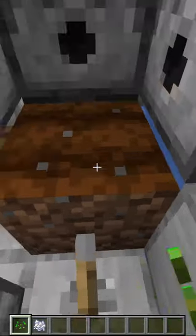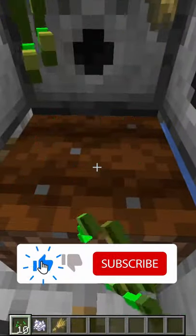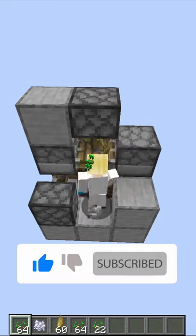Then fill all your dispensers with bone meal, click the lever, right-click the farmland, left-click the like button, and subscribe for more one-minute Minecraft tutorials.